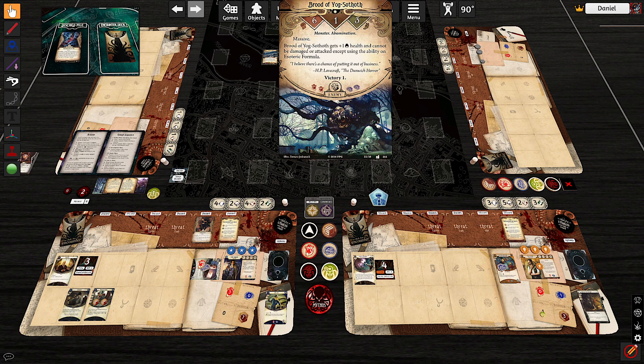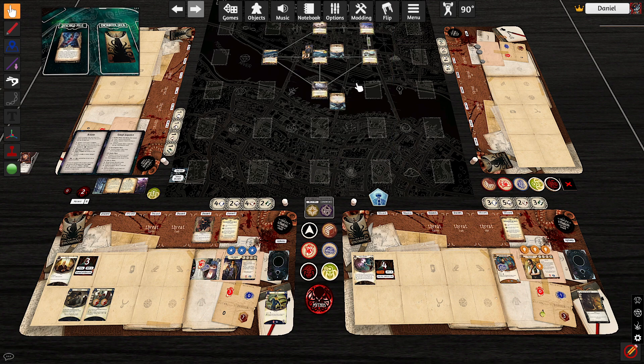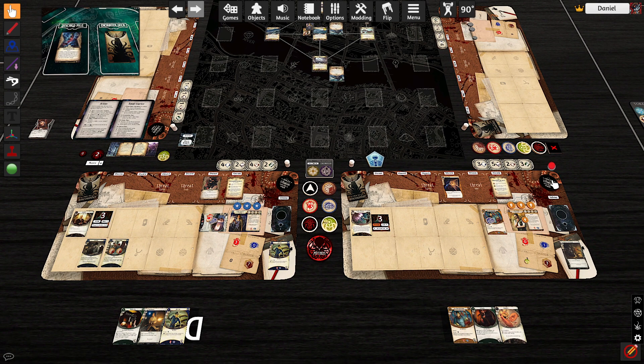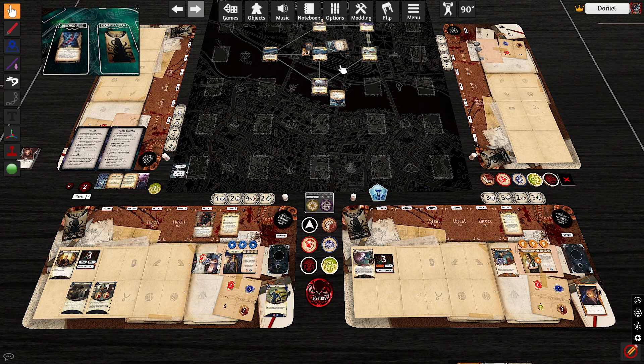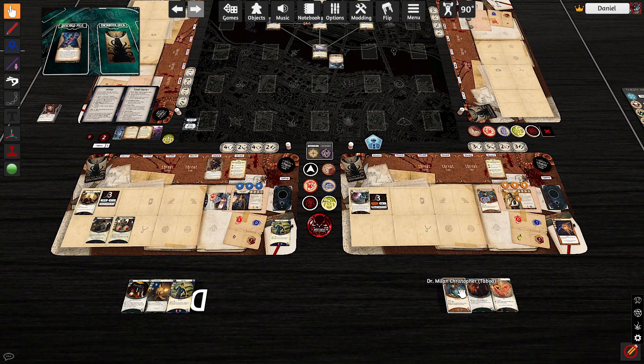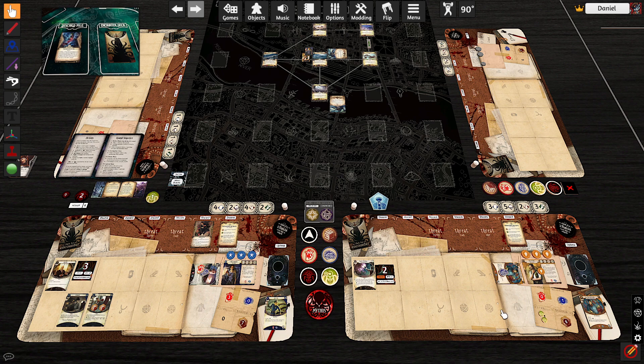We have the same dance here — we need to evade this guy and probably move. We're up by three, that's good. We've now used our Inquiring Minds. Somehow we have to get going. Five to three on the investigate — we're going to commit this copy of Dr. Milan to make it six to three. Plus one. Hopefully we draw our Hyper-Awareness soon. Action three is move to this location. Zoe's going to move as well. Minus one willpower.